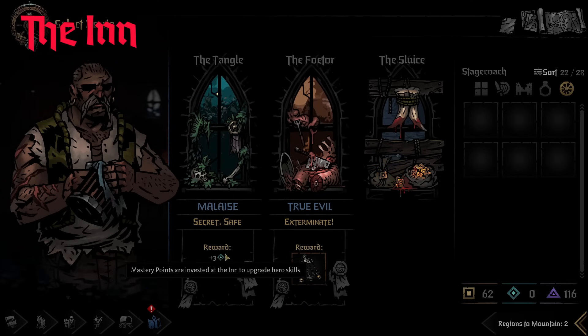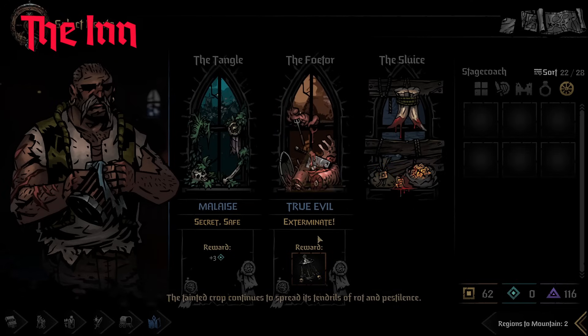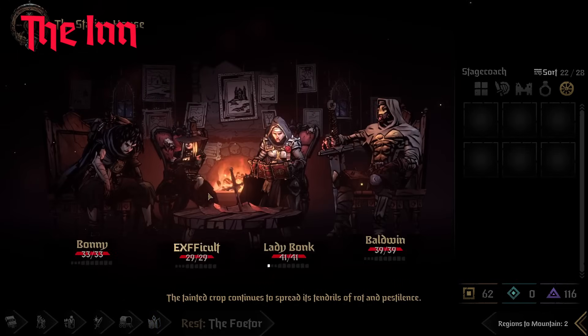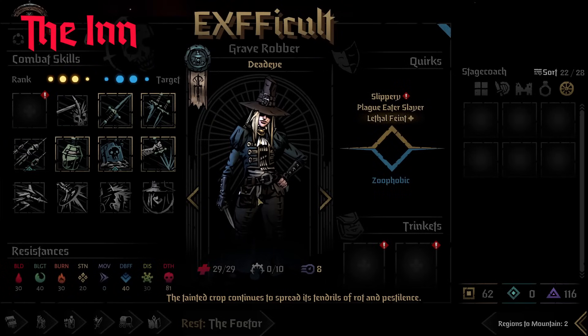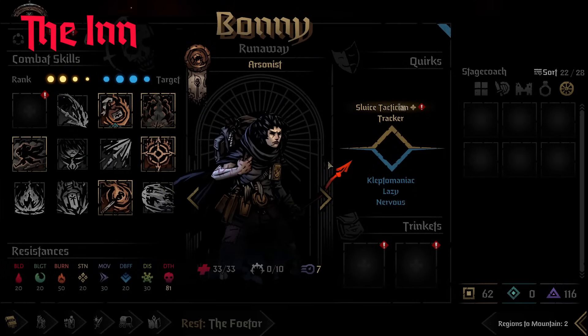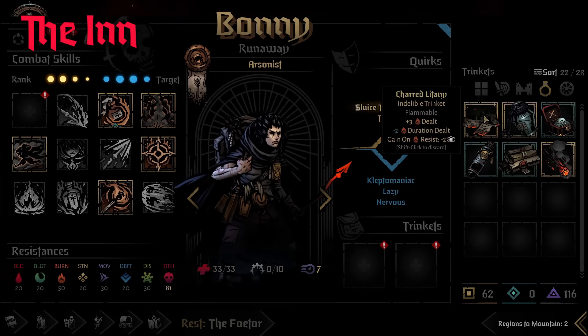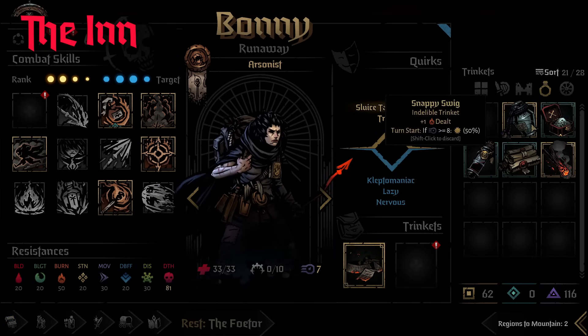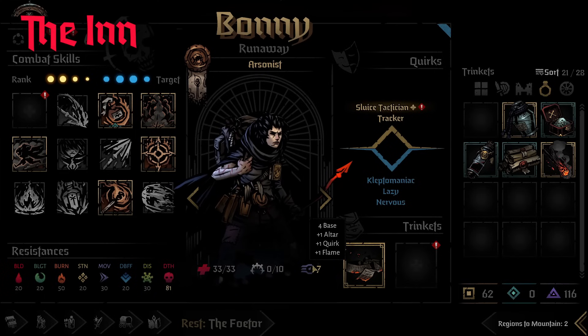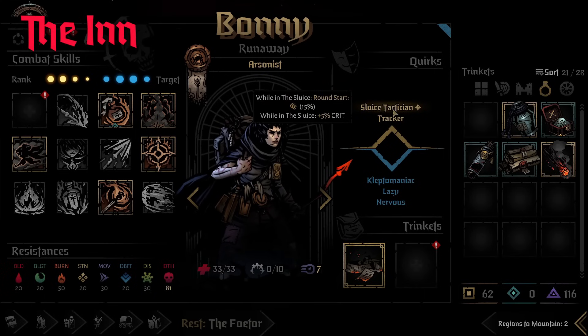Before you leave an inn you are prompted to pick a region — usually a choice between one or two, sometimes three, and at the end of the game it's just the mountain. What changes in each region are the enemies, the loot you can get, the mechanics of those enemies, as well as the lair boss. There's a lot to consider depending on what team you have.